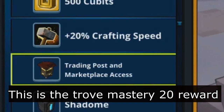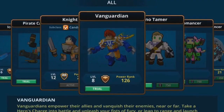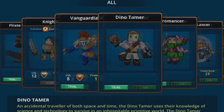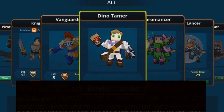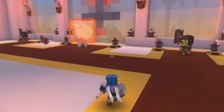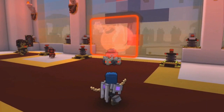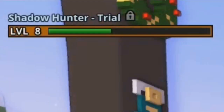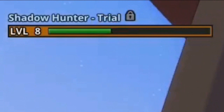Tip 3 will help you reach mastery rank 20 fast: level up all your trial characters. Once you unlock a class, the other classes are limited to level 4 as trial characters. Once a trial character reaches level 4 you stop gaining experience for it, but every time you level up a trial character you earn 15 mastery points — leveling all of them to level 4 should get you to mastery 20 with no problem, or at least very close. It is also possible for a trial class to go higher than level 4 if you play Bomber Royale on a level 3 class, where depending on performance you can level up multiple times in one match.